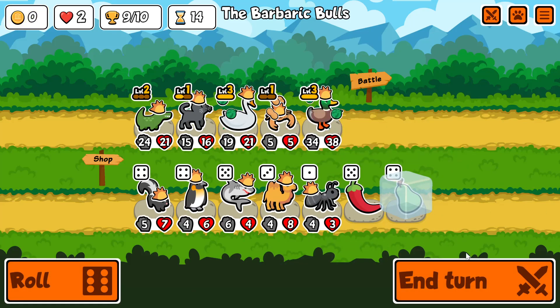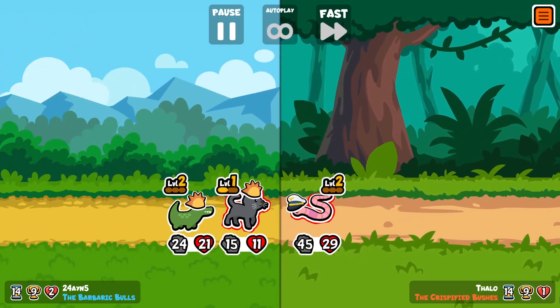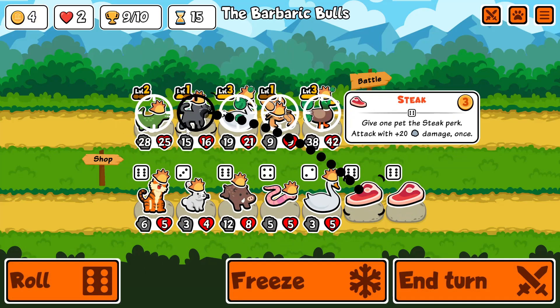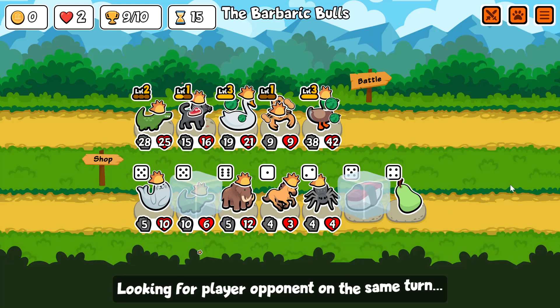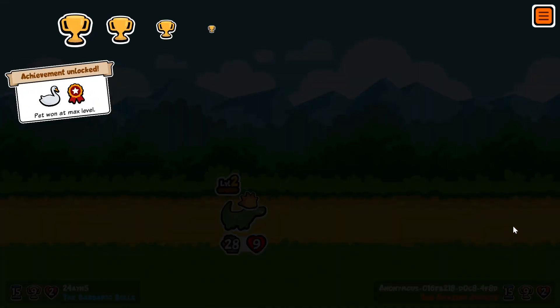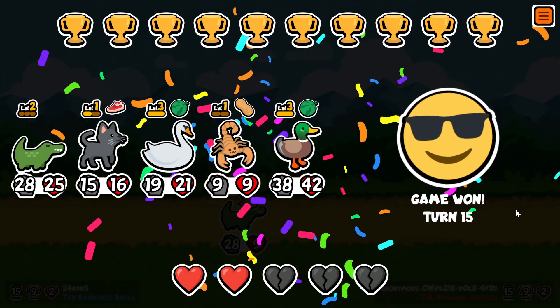We can't really do much anymore. If we win, we win. If we don't, we still have eight lives to work with. We draw — that's decent. We just want lots and lots of food. A sushi is good here. A crocodile is not really useful anymore. Is this a win? That is a win — it is a level three swan. Not exactly the money build I was going for because we don't have the squirrel, but that's okay.